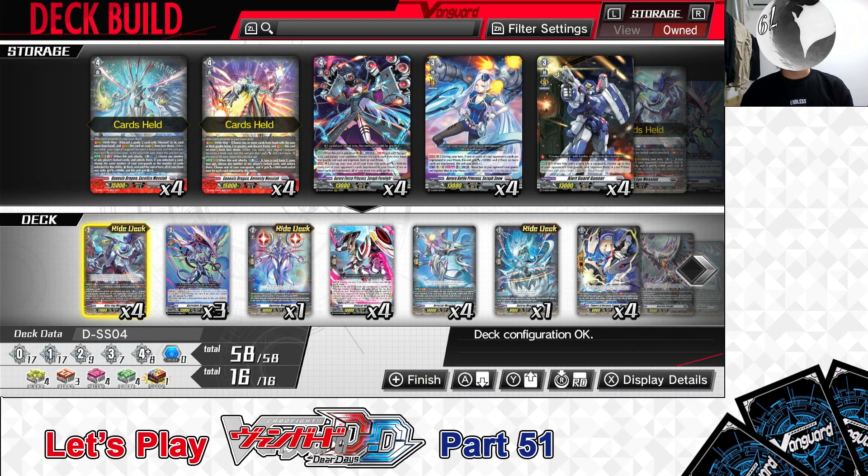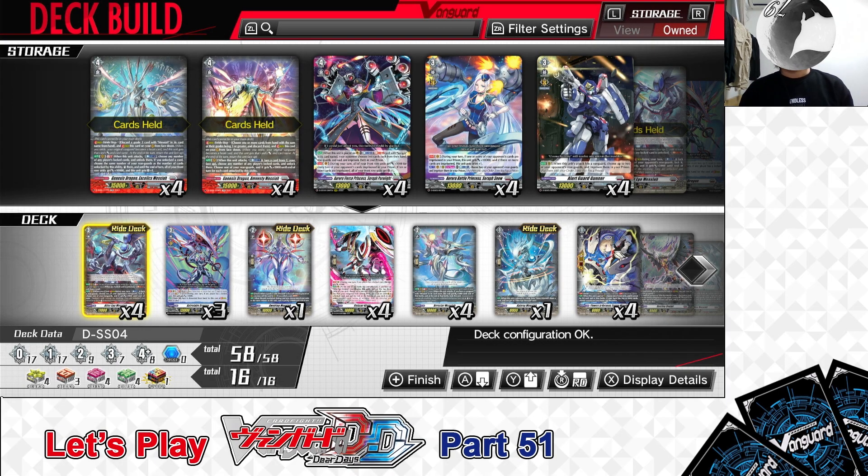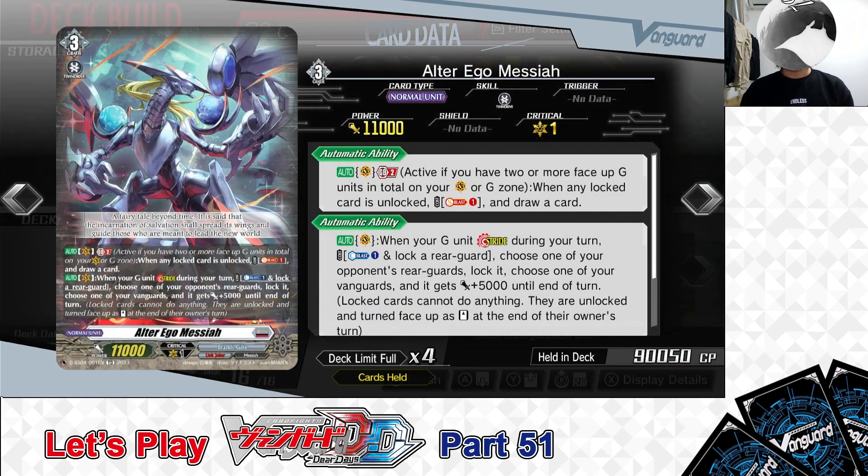First, the Grade 3 lineup. Let's start with the deck's Grade 3 lineup. For the Grade 3s in this deck, we are playing — from the right deck — Grade 3: Alter Ego Messiah.